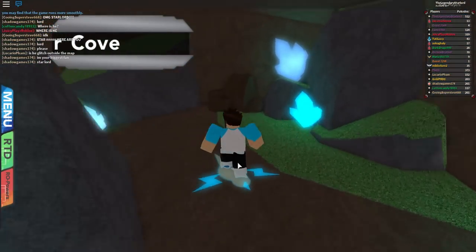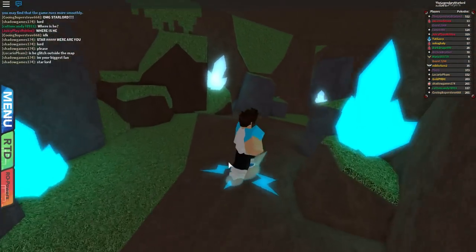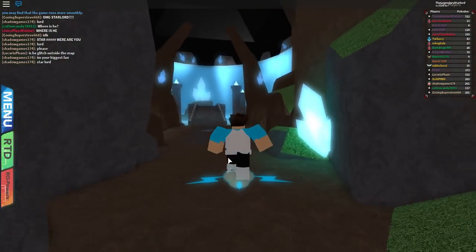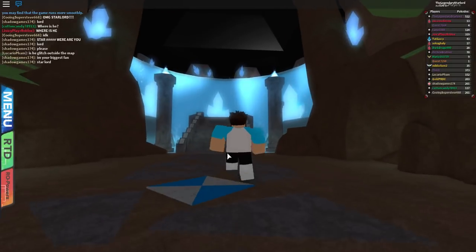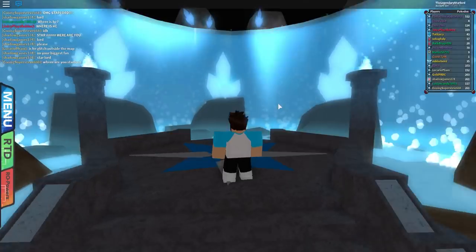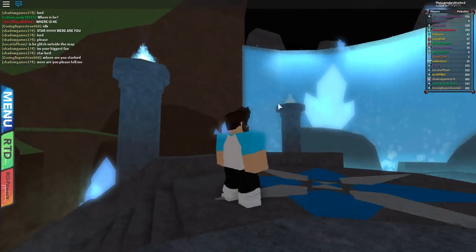So here we are in Silver Cove, guys. We're going to continue onwards, downwards. What I actually wanted to do was get up there, in there, and check if there was anything in that kind of shadowy cave.